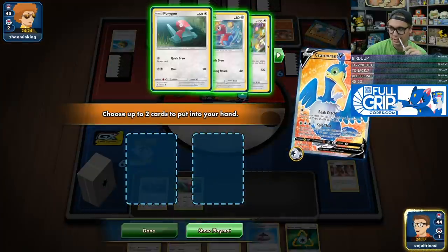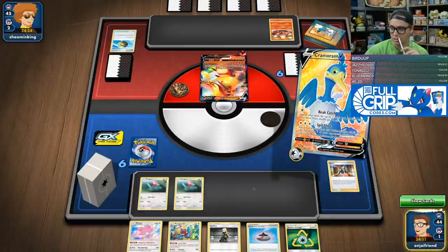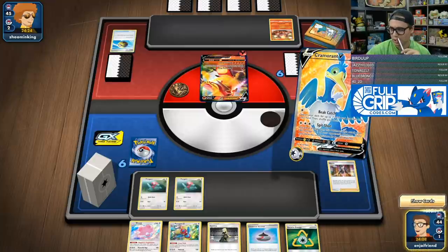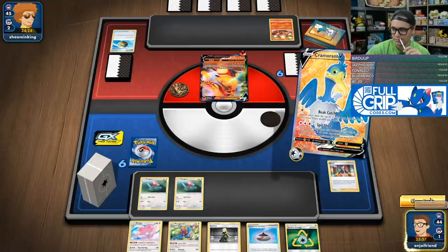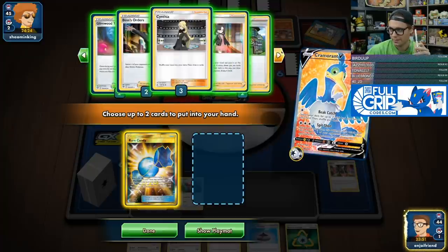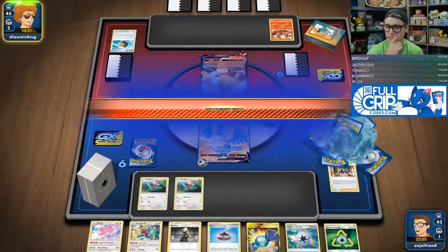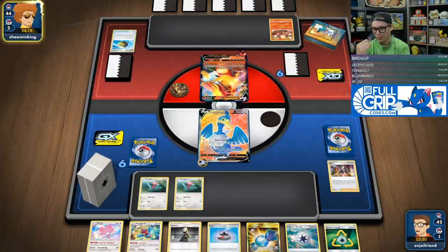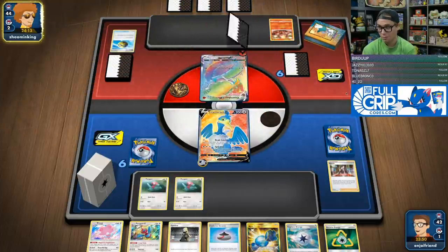We're going to Beatcatch and get two Rare Candies. Just go get two Porygon Zs right now. We're going to get Rare Candy and a Capture Energy — seems objectively very good. Capture Energy can give me the Blissey. We got the Rare Candy Porygon. We got Evolution Incense to go into a Porygon 2. It's pretty good.